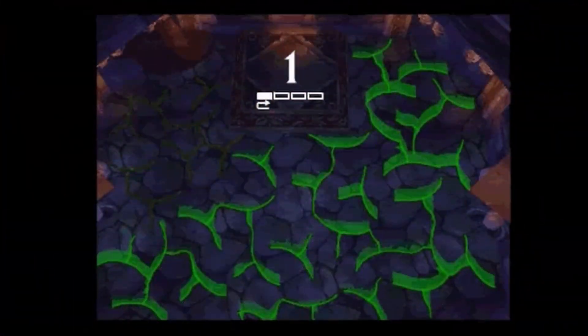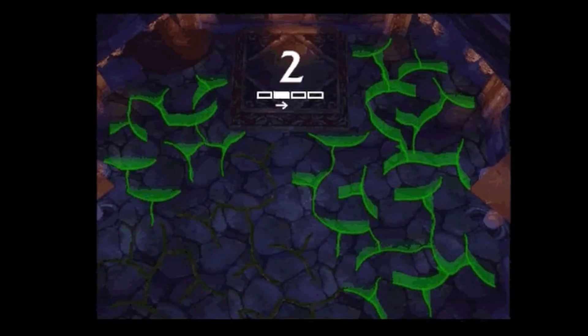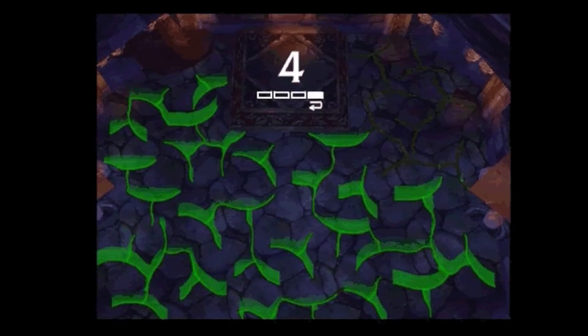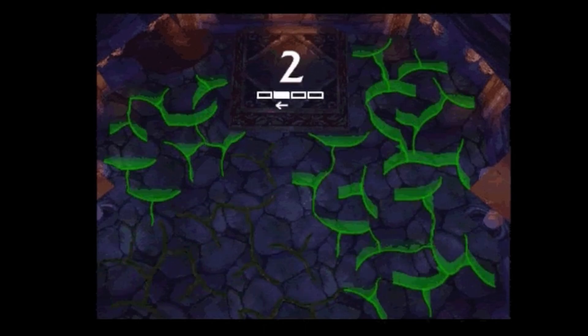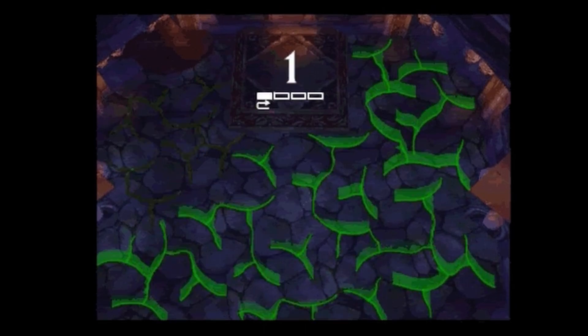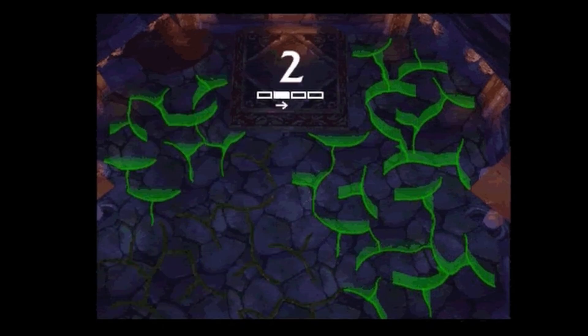There will be 4 safe spots in the room for tank and melee. It starts from number 1 and goes all the way to 4, or from left to right, after which it will go back from 4 to 1, from right to left.